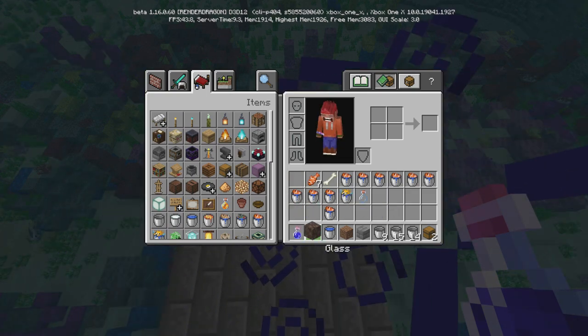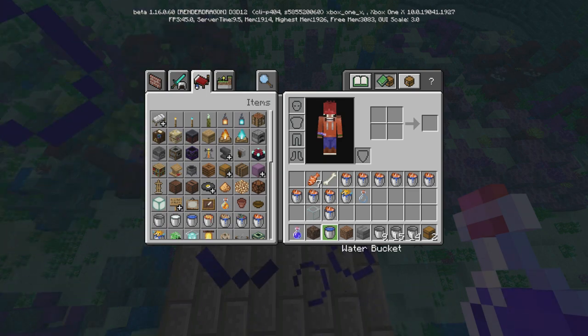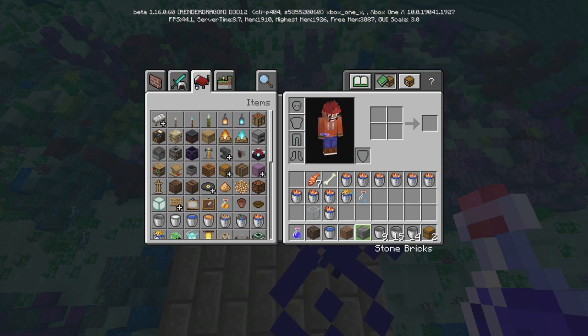All you really need — I tested it and there were a lot of fish already — is some soul sand, a couple of water buckets, a bunch of empty buckets to catch the fish, and some building blocks to build with.